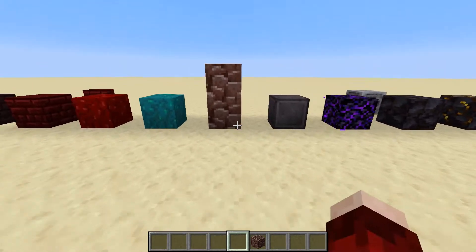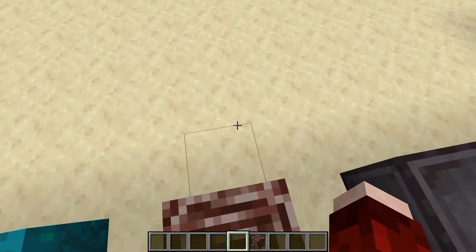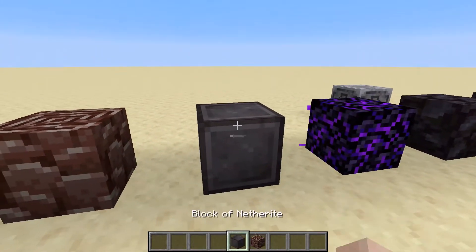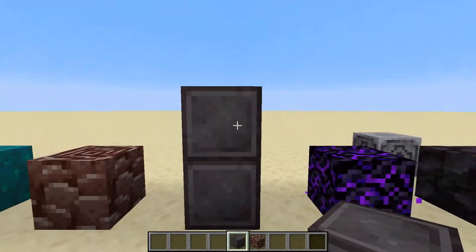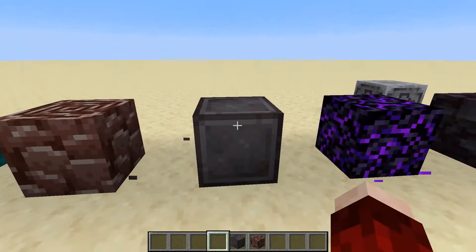Next we have the netherite block, which has one of the coolest sounds in the whole game — proper proper iron sounding. If you jump on it you can tell straight away that's a metal. Really cool.